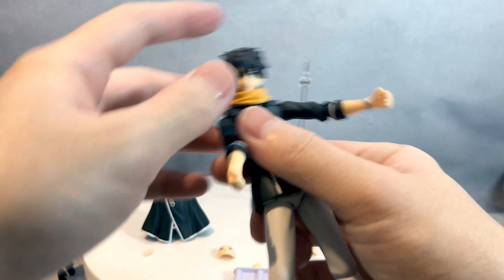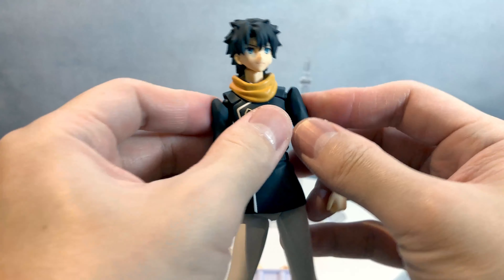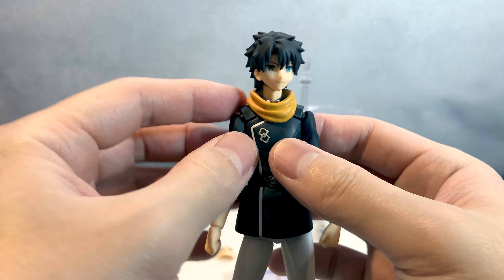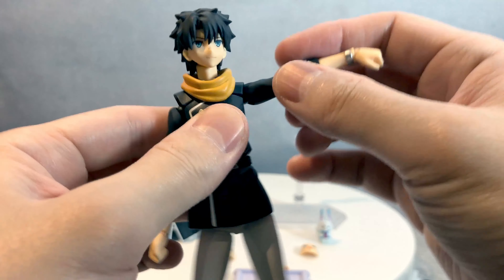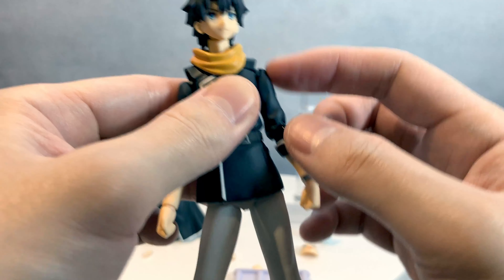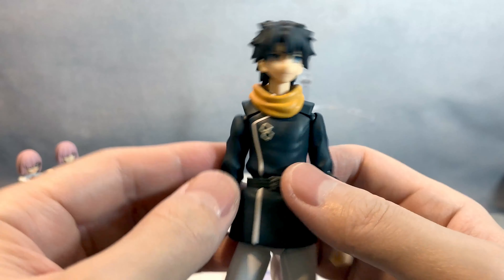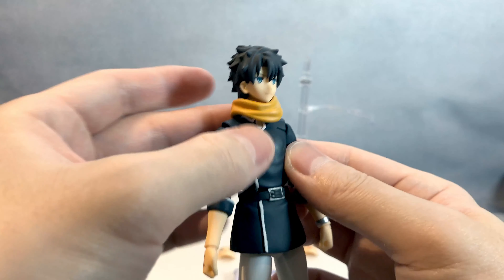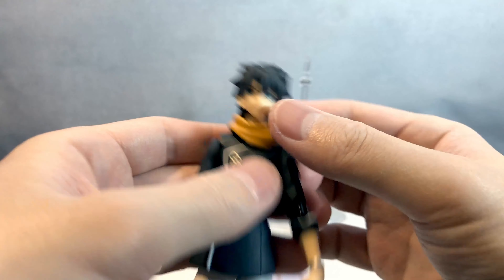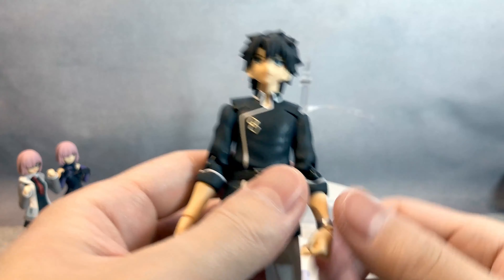Overall, very Figma-ish articulation. His shoulder kind of just looks like that, and when you tend to move your arm up, you still see the gap — so he kind of looks like his shoulder is dislodged. I have to keep having that in mind. And his scarf is removable, so you could have him without it.